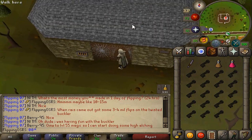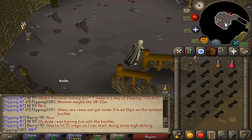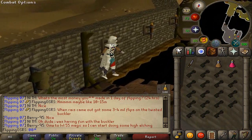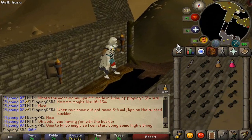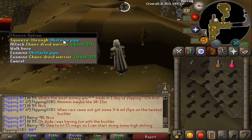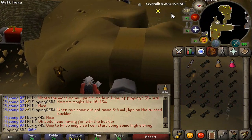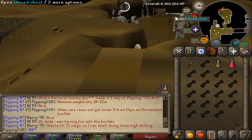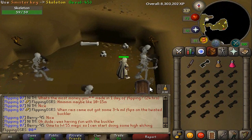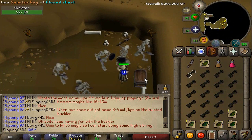The monsters in here will attack you unless you are 90 combat or above. You'll need at least 50 agility for the shortcut. From here go through the obstacle pipe and that is where the room with the sinister chest is. The skeletons will attack and do a reasonable amount of damage since I'm only wearing graceful. There is a decent 3 to 4 second delay on using the keys, but you can see the herbs just pop into your inventory — noted.